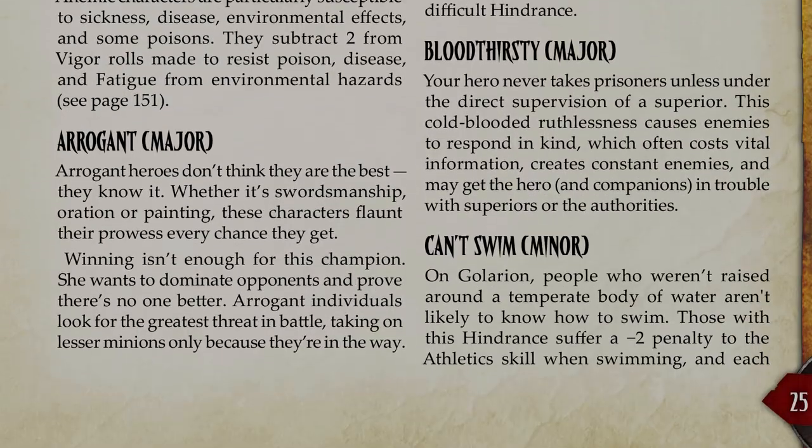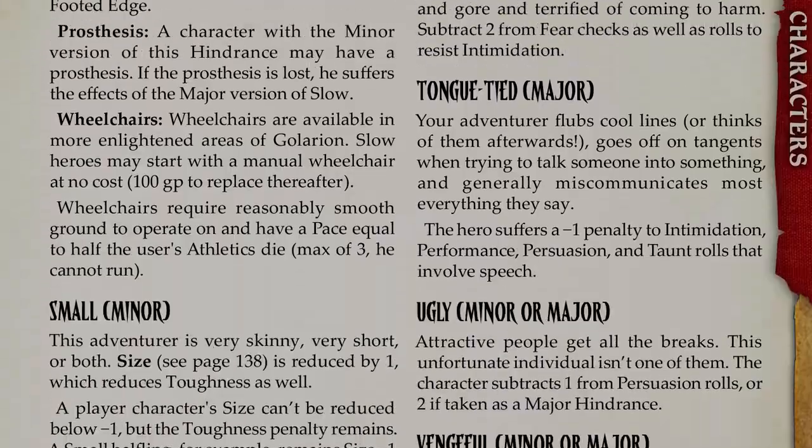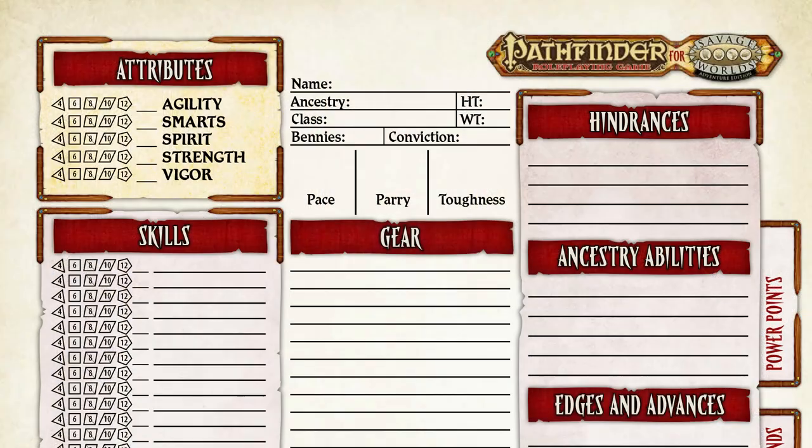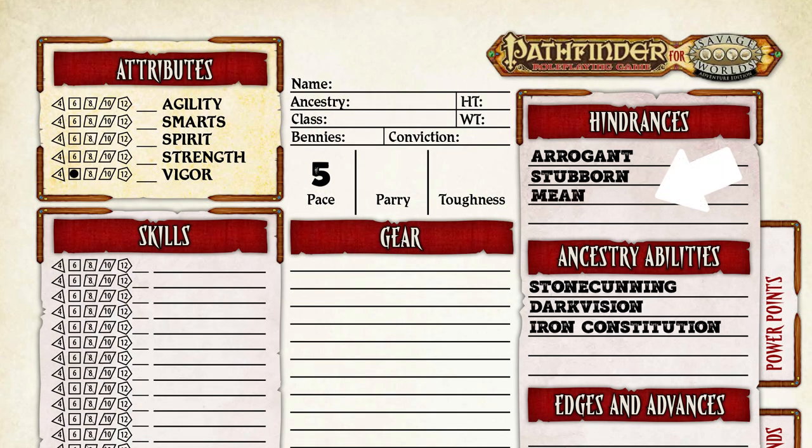For my dwarf, I'm going to pick one major and two minor hindrances to get to my four points. I will pick arrogant — my guy has a need to prove himself. This is a major hindrance, so that's two points to spend. And then stubborn — it's a minor hindrance, and it fits well with arrogant. You'll find hindrances often go hand in hand easily. I imagine my dwarf has had to battle a lot of negative perception going into magic rather than the family trade, and as such, he's developed into a bit of a meanie. So I'll take mean as my final minor, and make a note that I get minus one to persuasion rolls. That'll come into play when we put together our skills. That brings me to four points to spend on the rest of character creation.